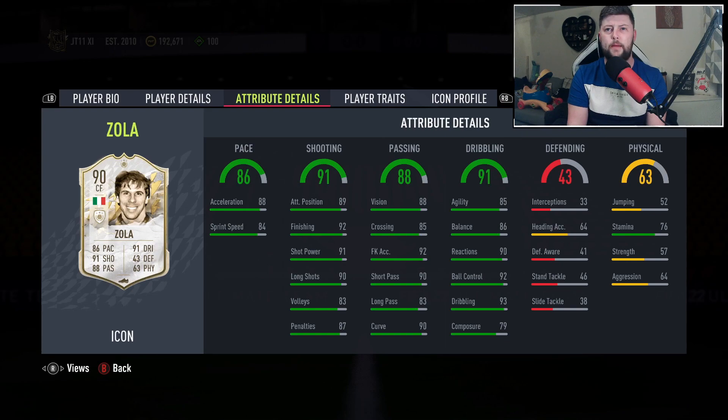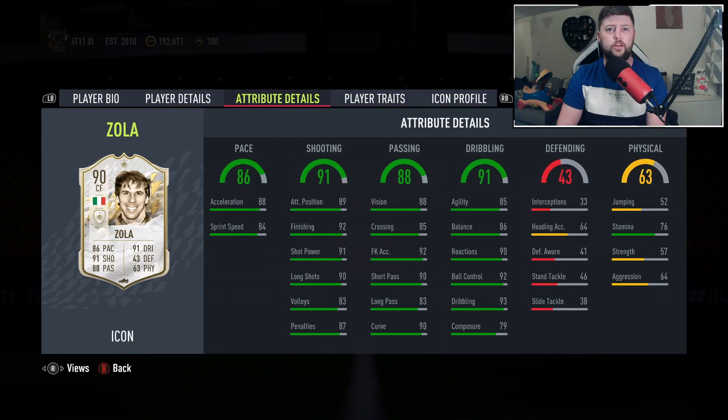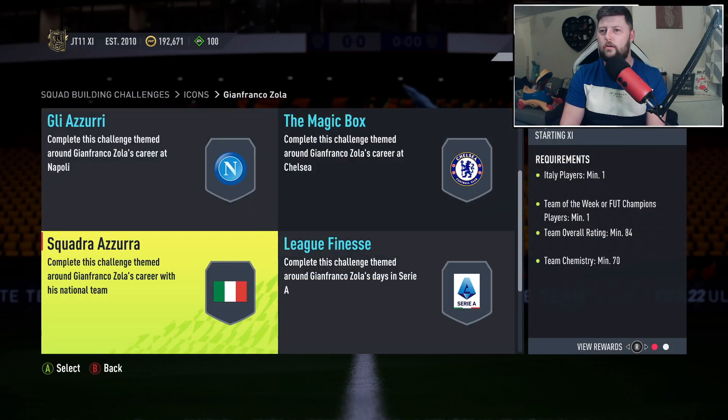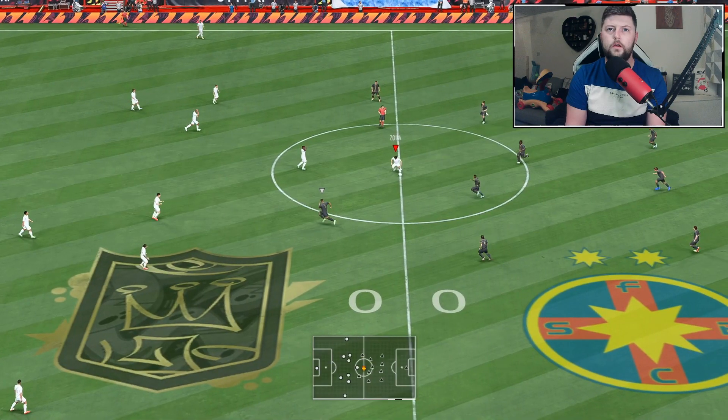In terms of chemistry style, we've got good pace on him - that could do with a little bit of an upgrade. Finishing's already at the top end, shot power is nice, long shots good, passing pretty solid. Agility and balance - maybe you're looking at an engine or a hawk. The traits are looking good, attributes looking good, and to be fair the price doesn't look terrible.